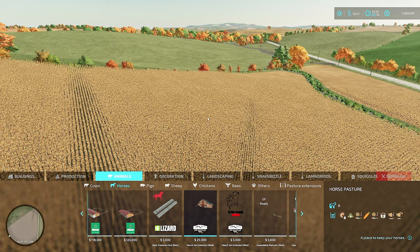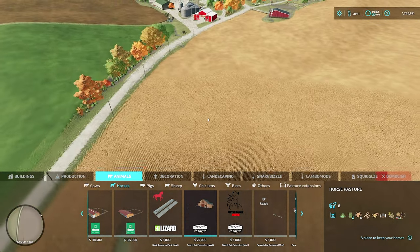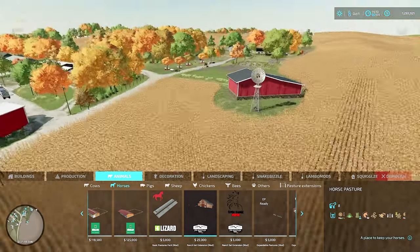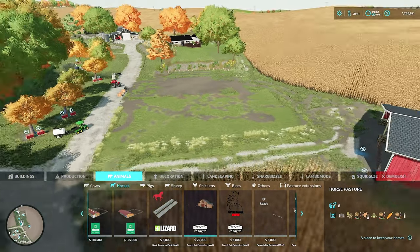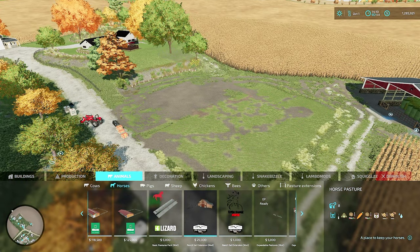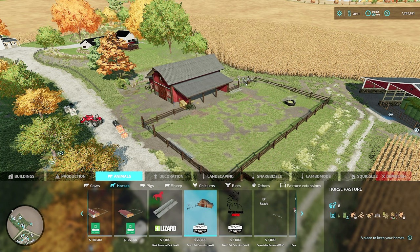That is absolutely not anything against the modder - these were spectacular mods in their day. They worked great. I'm not going to go in and fix anything in the mod because I'm candidly not smart enough to do that yet. What I'd like to do is take one of the cooler horse pastures and rebuild it with available placeables from the in-game mod hub.